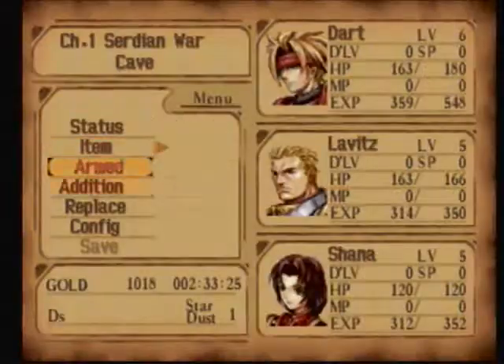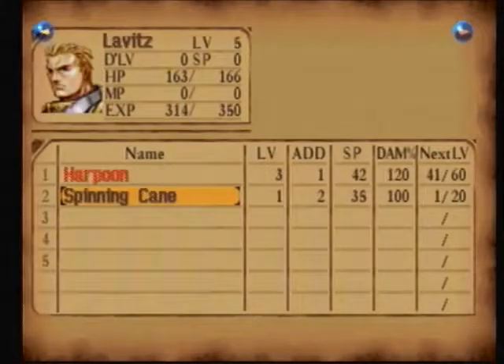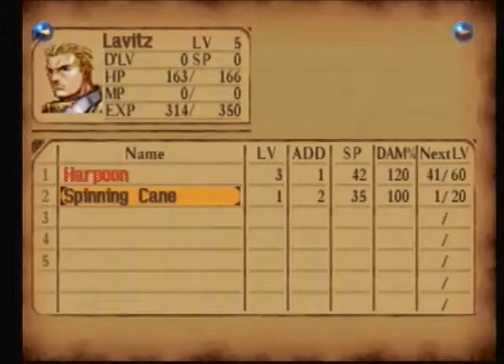Alright, so we're back and I forgot my menu button is Triangle. Let's take a look at my setup — I finally have Volcano. Double Slash max is at 202 damage, but right now I want to work on Volcano because I'd really like the third addition soon. At level 1 it's 200% — just imagine what it would be at level 5. There are some additions that don't gain damage but gain SP.